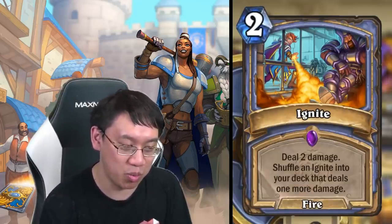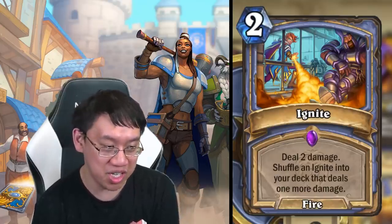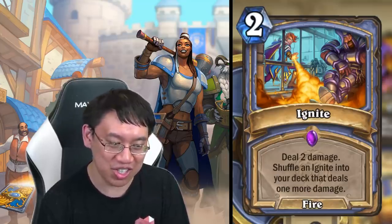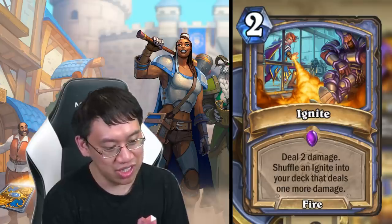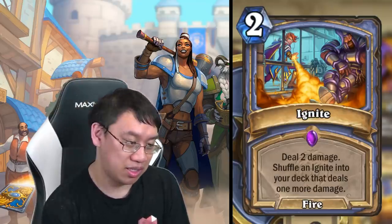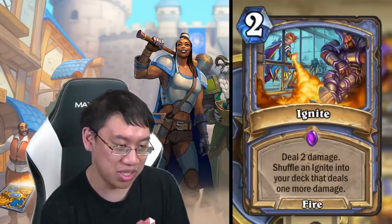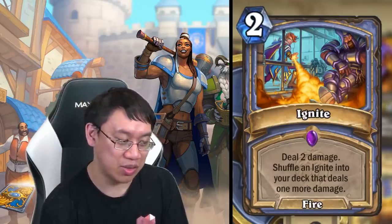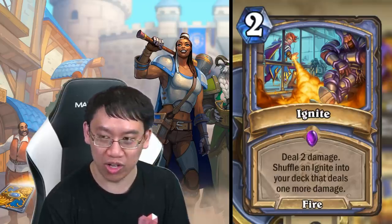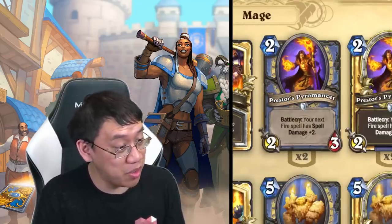Ignite: two mana, deal two damage, shuffle an Ignite into your deck that deals one more damage. With this card you can no longer run out of deck — it's very anti-fatigue. You play Ignite, it goes into your deck, you draw it and play it again, as long as you're only drawing one card a turn that's going infinite. This allows you to be very aggressive with card drawing. Two mana deal two damage is quite weak on its own, but this could be a win condition if you specifically want to draw it multiple times.